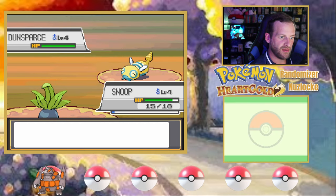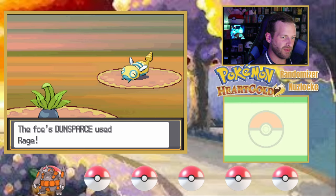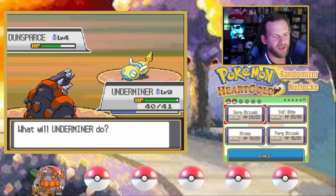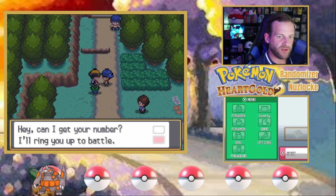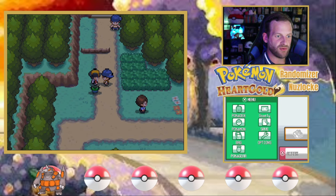Dunsparce is using Rage — that's going to be an issue over time. I need to get to Rhyperior. Oh my God, one shot. I'm so sorry, Dunsparce — it was never meant to happen that way. Sure, Joey, we can absolutely register my number. Happy to see you and your Dunsparce down the road.